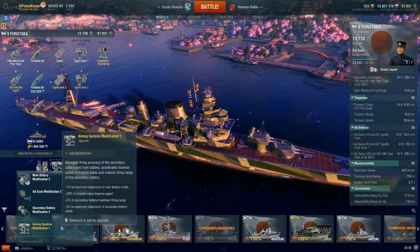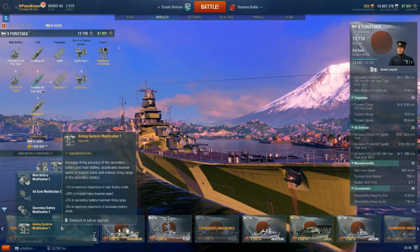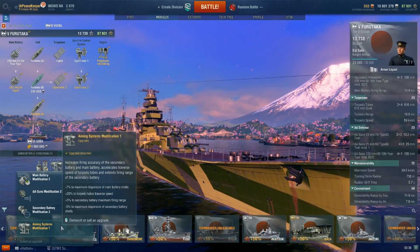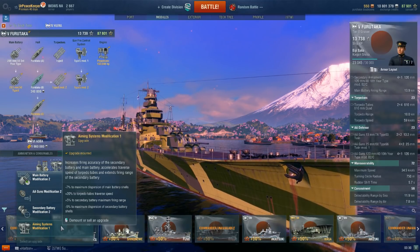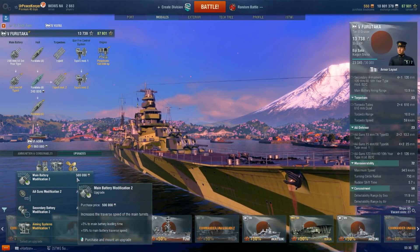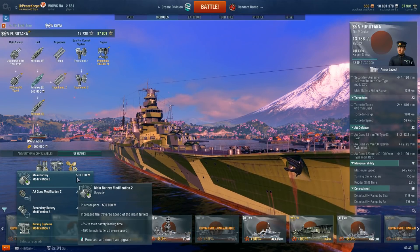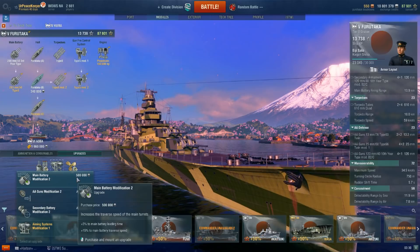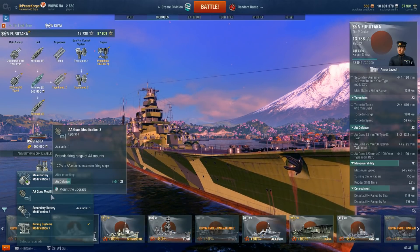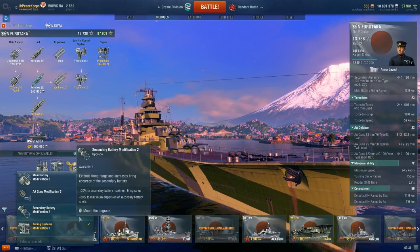In the second slot, I'm choosing Aiming Systems Mod 1 for the 7% reduction in main battery dispersion and the 20% increase in torpedo tube traverse speed. The 5% increase to secondary firing range and 5% decrease in secondary dispersion is nice but rarely comes up. Main Battery Mod 2 to speed up turrets is another option, but it comes with a reload penalty, and this ship already has a 15-second reload — we don't need to make it any longer. AA Guns Mod 2 is not worth it since this ship will never be an anti-aircraft cruiser.